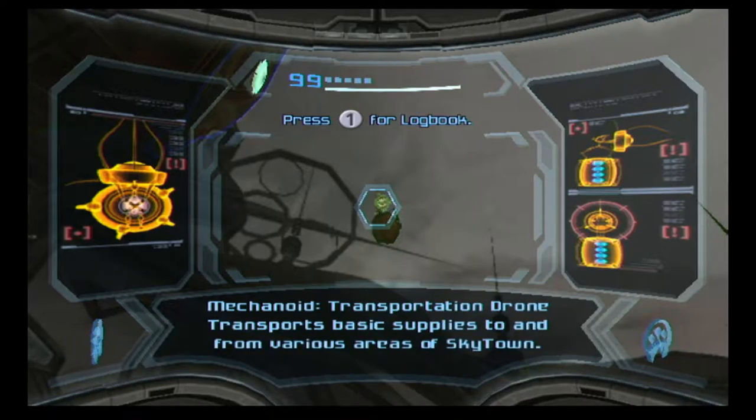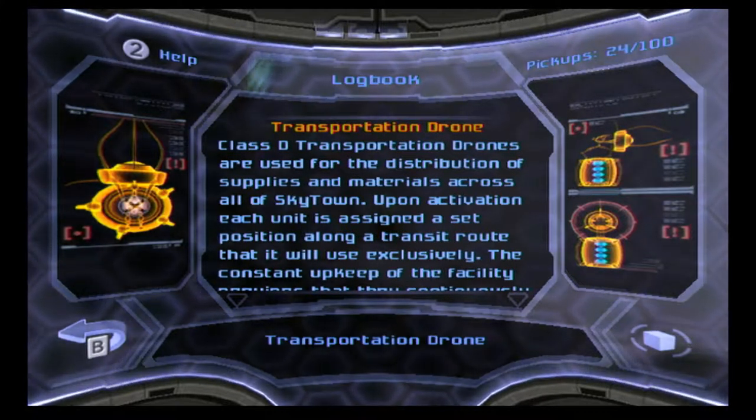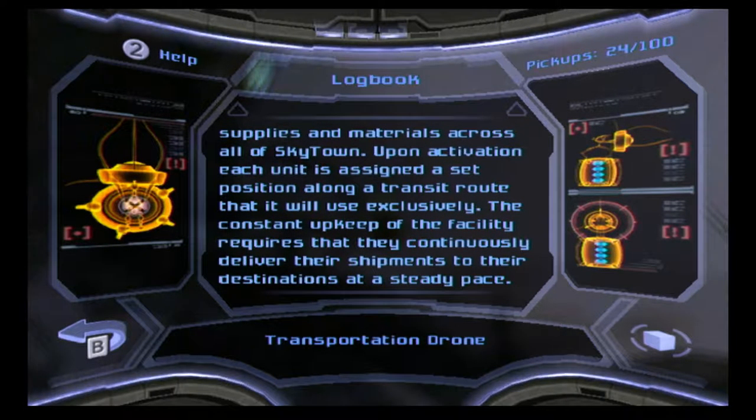Mechanoid transportation drone — transports basic supplies to and from various areas of Skytown. Class D transportation drones are used for the distribution of supplies and materials across all of Skytown. Upon activation, each unit is assigned to a long transit route. The constant upkeep of the facility requires that they continuously deliver shipments at a steady pace.